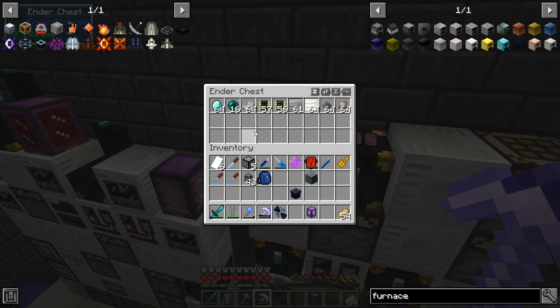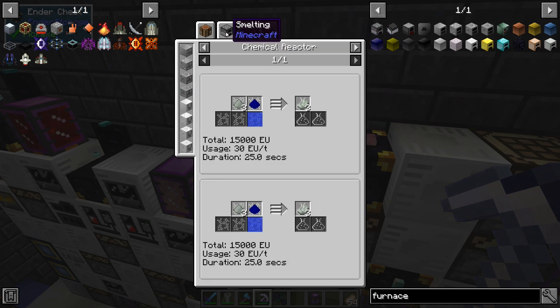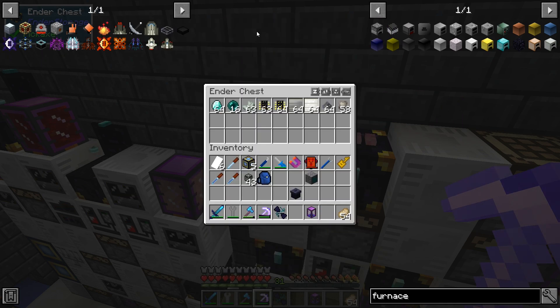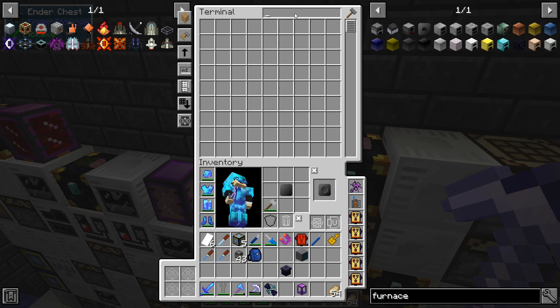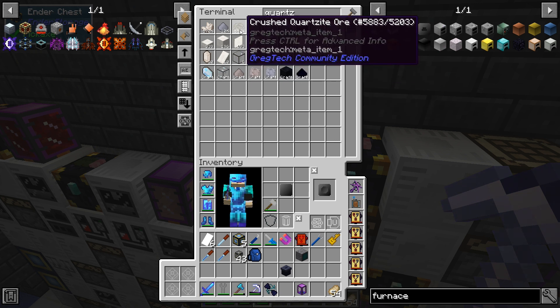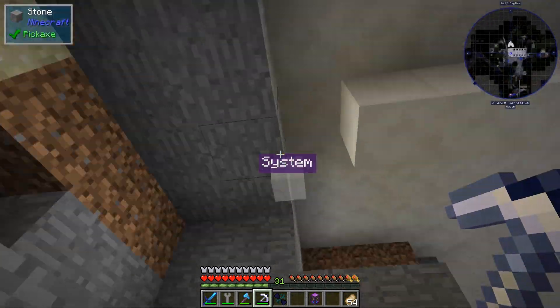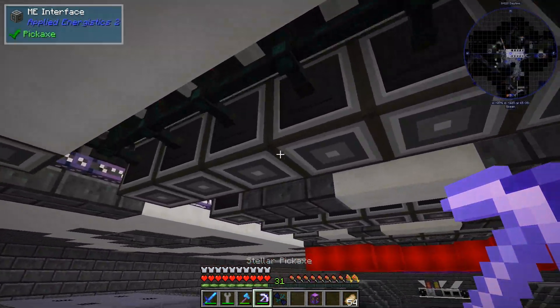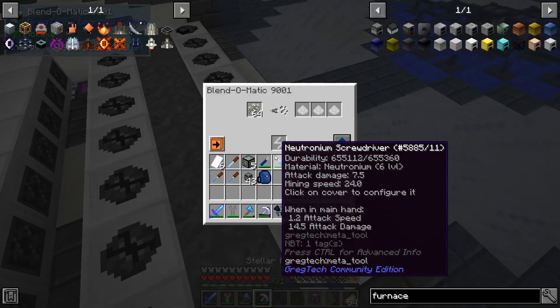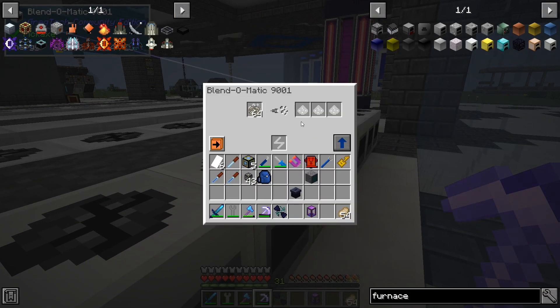The only thing that is a pain to get is the quartzite because there is no way to just get it. So what I've been doing for quartzite is simply getting a bunch of this. I'm not sure why it stopped working. Let's see what's happening — pulverizer doesn't have energy.